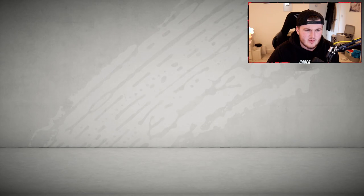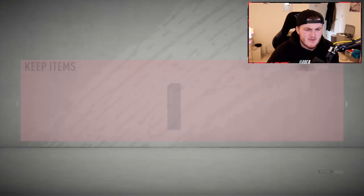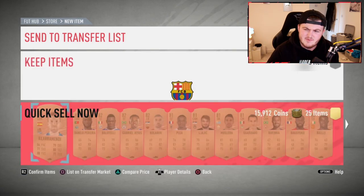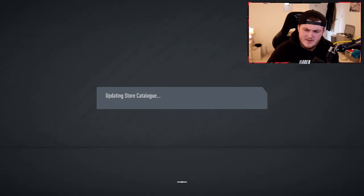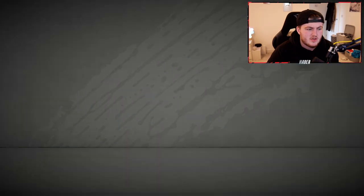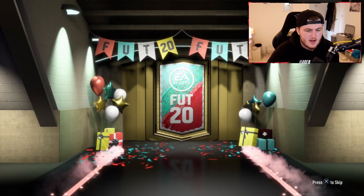I think he's the highest rated Spanish card. That's why I always want De Gea. I think him and Busquets are both 89. Is Ramos 90? I'm pretty sure Ramos is 89 as well. I might be wrong on that. But I feel like De Gea is joint top rated. I always want De Gea when it comes to Spanish walkouts.